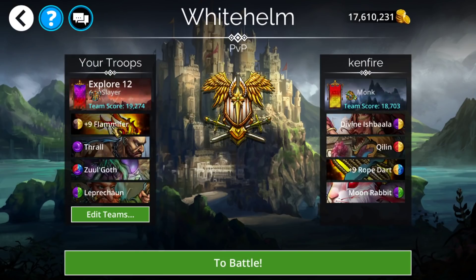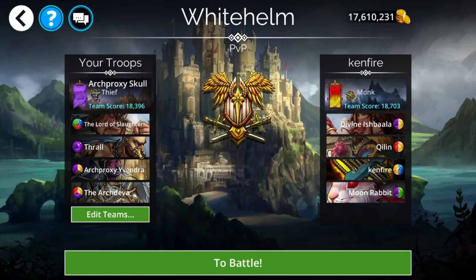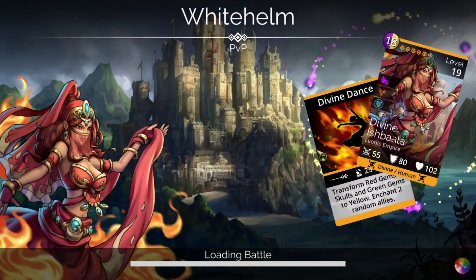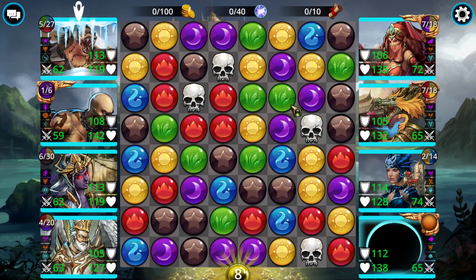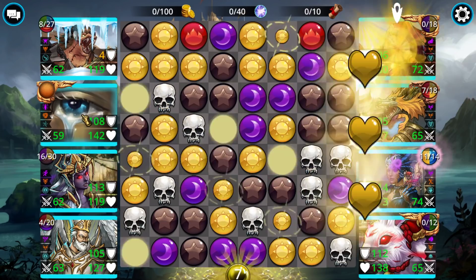Oh gosh, that's annoying — a Robedart team. Uber Doom Skulls are kind of interesting, similar to Doom Skulls, in that Entangle might not matter. Both Uber Doom Skulls and normal Doom Skulls bypass the whole mechanic of Entangle — at least in the sense that your base attack damage gets negated. However, the benefit you get from the plus five or the plus ten still takes effect, so it can still be pretty useful.